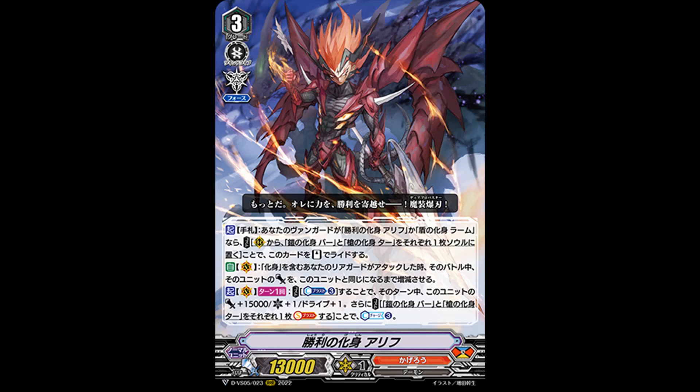Another important thing is actually putting Bar and Tar in soul, because that's going to revolve around the third skill. But before that, we go to the second skill: Auto Vanguard — when your rearguard with Abominement attacks, change its power equal to this unit's power until the end of that battle. They will be at least 13k, so that's not bad. It's just too bad it makes boosting irrelevant to those units, but still.